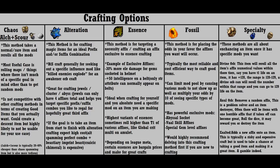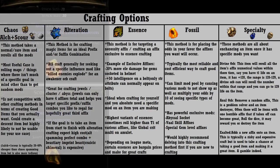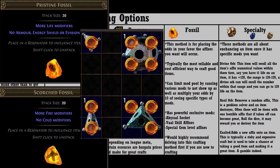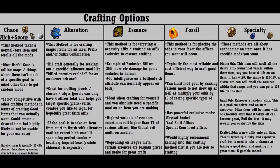Now for one of the most well-rounded crafting methods: fossil crafting. Fossil crafting allows you to limit the mod pool as well as increase the odds of specific mods occurring. It's done by socketing a fossil into a resonator. Resonators can have anywhere from one to four sockets, allowing you to have one to four different fossils socketed inside them, which greatly changes how the craft will go when you slam the resonator onto the item. Fossil crafting is one of my favorites and one of the best crafting methods I'd recommend trying out as a new player — it's how I got into crafting myself.